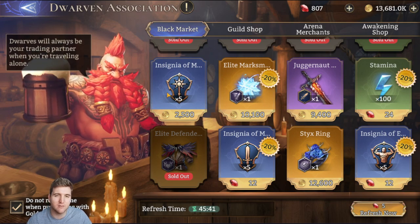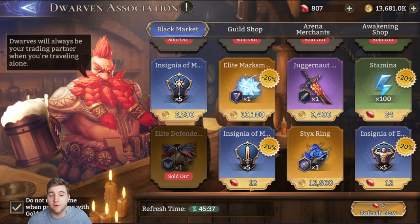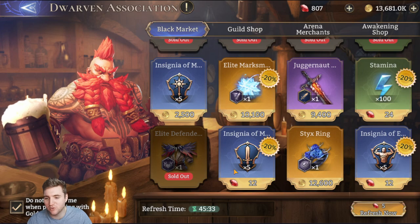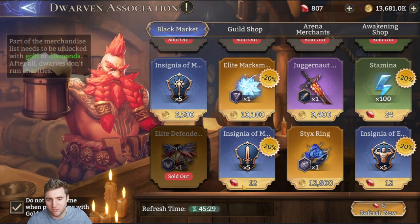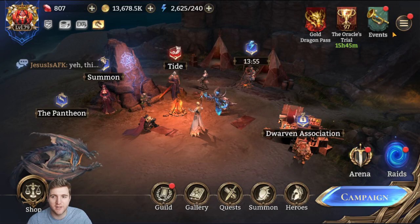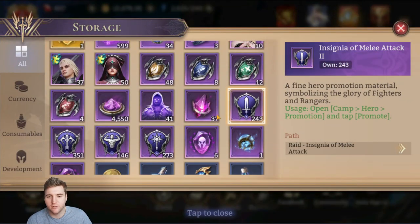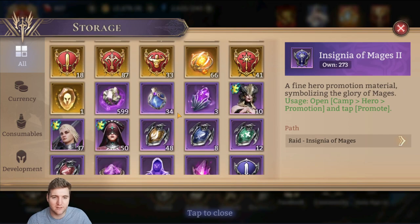There are insignias in the black market. The golden rule is never buy them with diamonds — just never do it, it's not worth it. Buy them with gold sometimes. I don't mind doing it because I find it really annoying when I have to farm a whole bunch of them. You can see I've run out of some of the epic and rare ones, but I do tend to buy them from the black market and that helps a lot.